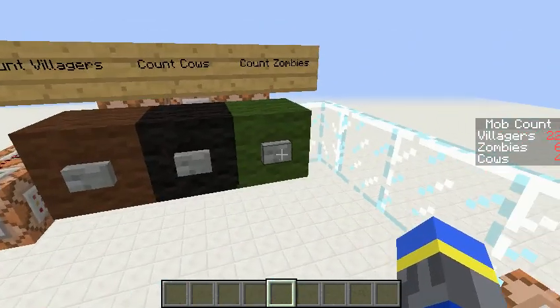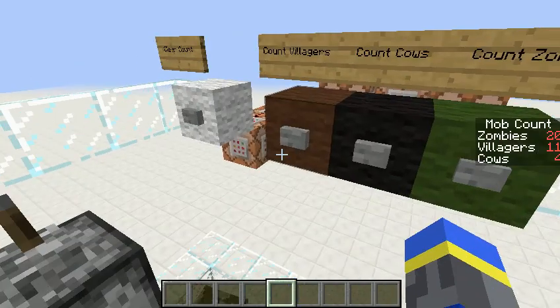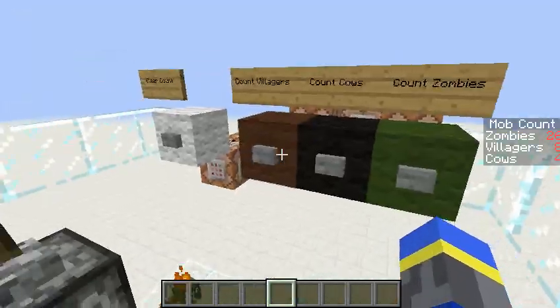As the zombies go up, the villagers go down, and the zombies are burning in the daylight too. Eventually they'll just eat all the villagers. It's getting down there — I think they all just died now.